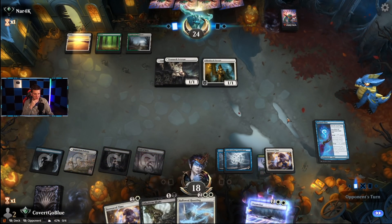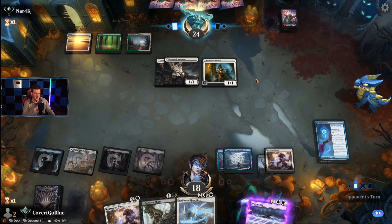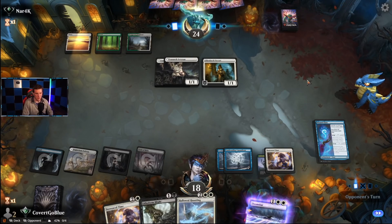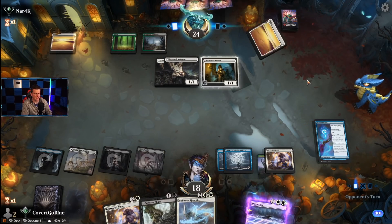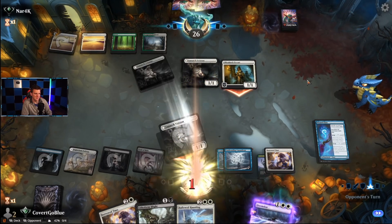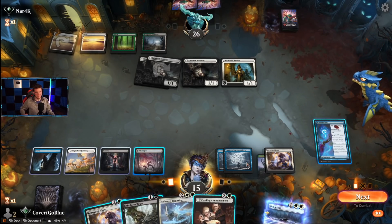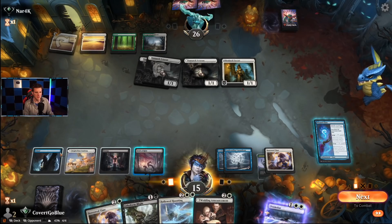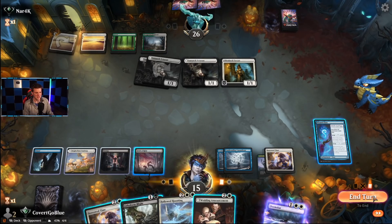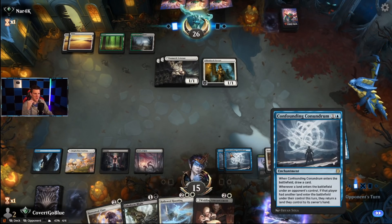They have to play a land though — if they don't play a land it won't trigger. It would be nice if they flooded out. We're going to say go — it's going to look sus because we have this. Then the opponent will play a land, and we'll Field of Ruin them, double stone rain them, then play Hallowed Haunting or Doomscar. That's how these cards work — whenever a land enters the battlefield under an opponent's control, if that player played another land.